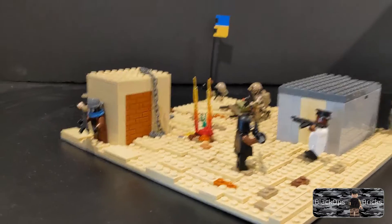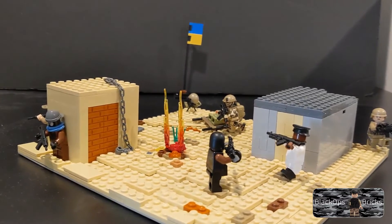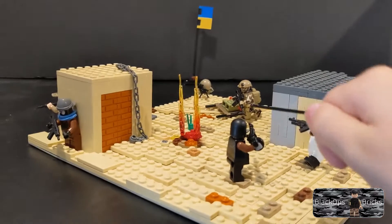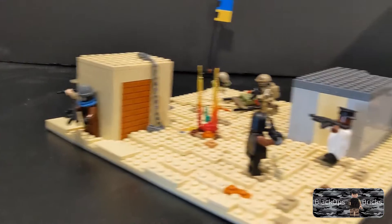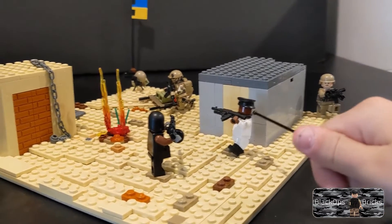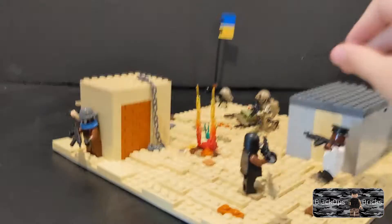What's up guys, how's it going? Today we have another modern military mock, so let's get into it. To start off, we have two Taliban here firing at this Navy Seal over here, and then we have this sniper over here and they're firing at him. Then there's this soldier back here trying to sneak up on this guy, and there's actually an injured guy right there.